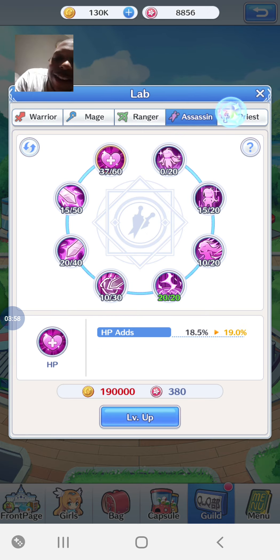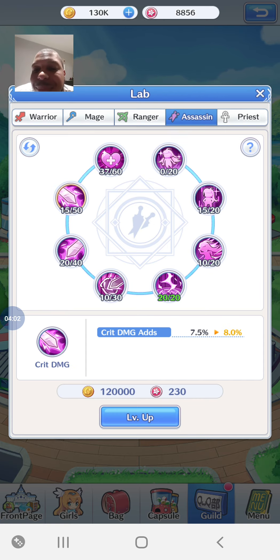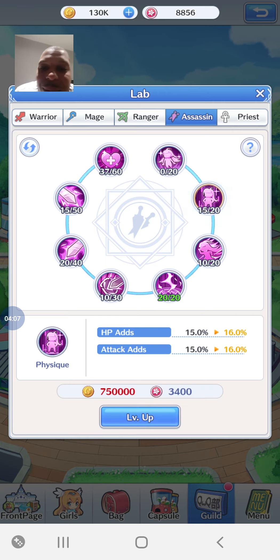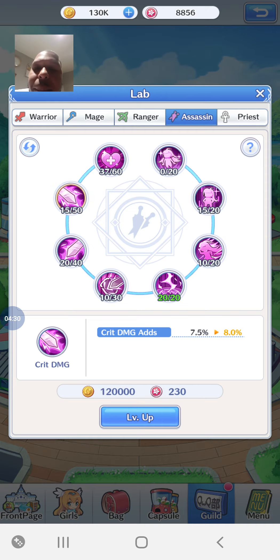For the Assassin and Priest, attack isn't their first stat - you have to go all the way around, past skill damage and physique, to get to the attack I wanted. Warrior and Mage have attack available earlier too, which is good. Attack is really really important - if you can build that up you're good to go. Offense is the greatest defense, even though defense is very important in this game too.